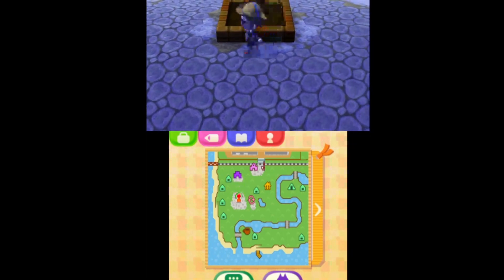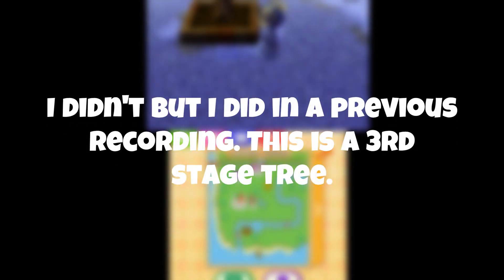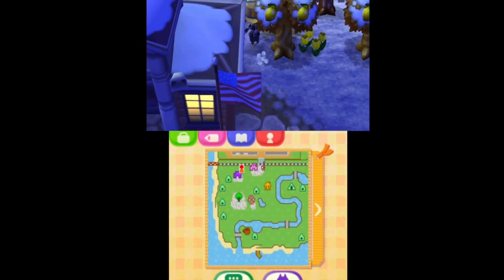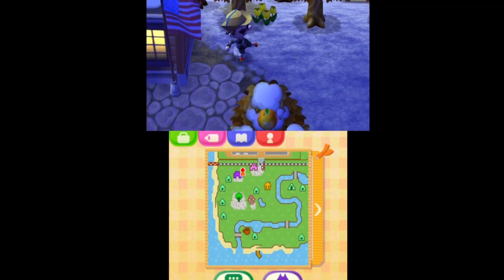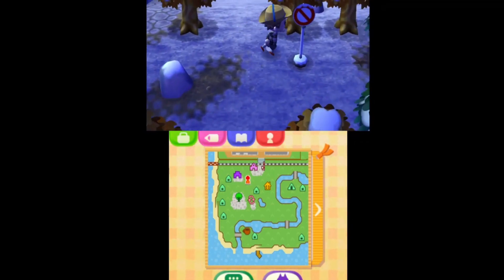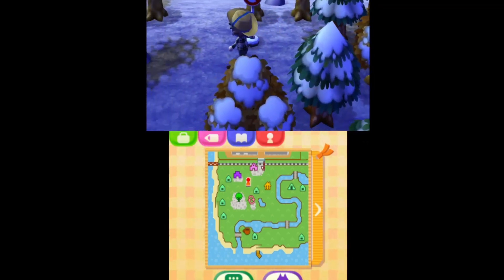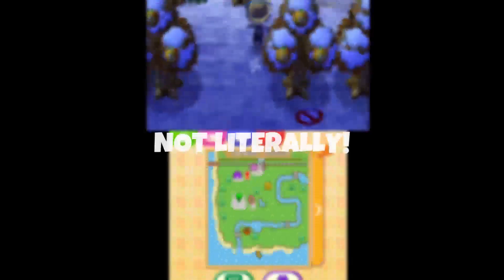Over here we got the main tree — I think we started here, but yeah, main tree, very nice. Not really anything back here behind the town hall office. Over here by the sign, we got a rock and a do-not-enter sign, because if you enter my island without permission, you will be yeeted off a cliff — I'm joking.